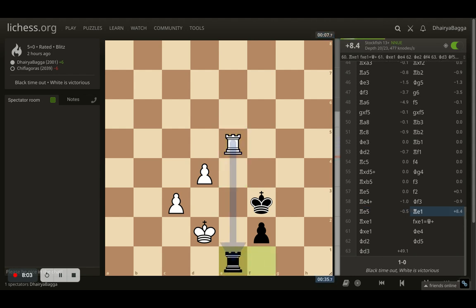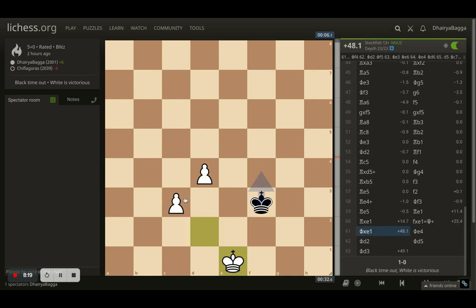But here my opponent blunders the final move, which is rook to e1. You can call it time pressure because it was 7 seconds versus 35 seconds. But it was a drawish kind of situation from there on. Opponent hangs up the rook. I take it and take back with the pawn, queening it. But I can take back, and now it's two pawns versus the lone king. So it has to be a winning situation anyhow. We play a couple of moves before my opponent is timed out.